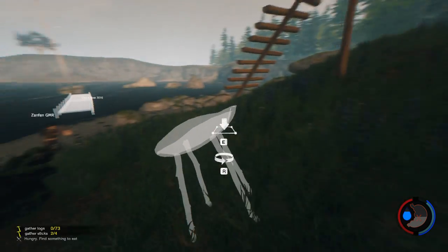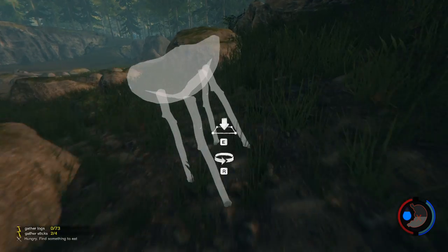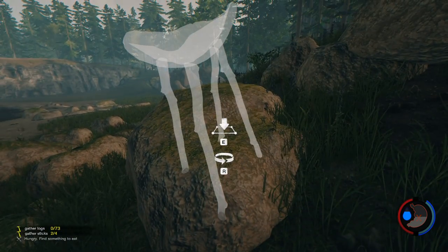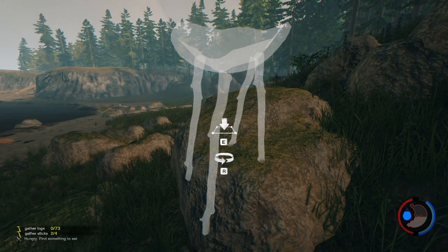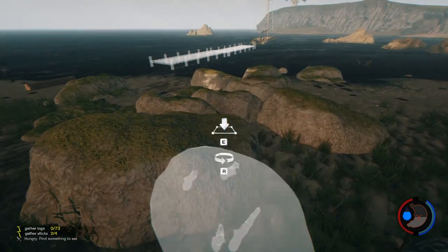I think I need to swim out and delete this placement and start over. Actually, you know what — let's build a raft and then we can use the raft to build off of.